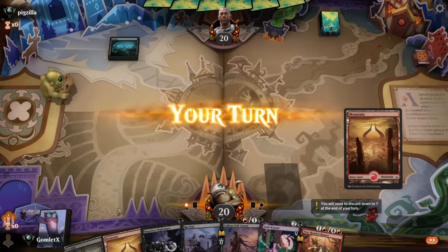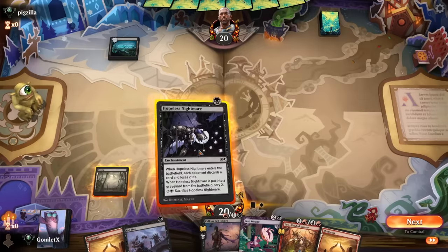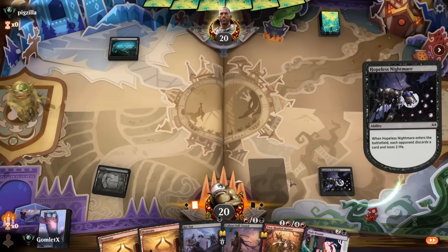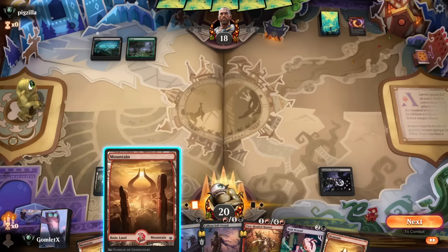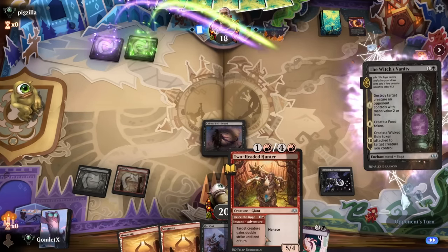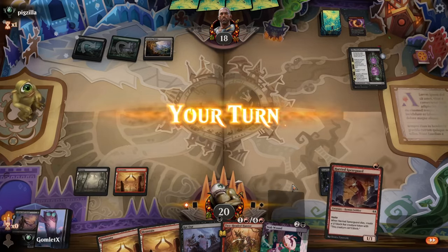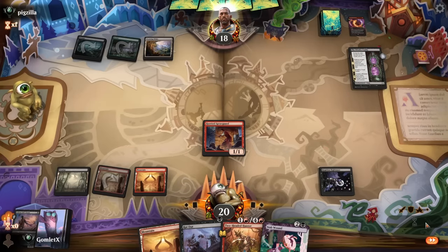Here we are on the draw for game 1. Definitely a keepable hand mana-wise. We'll get the Hopeless Nightmare mana investment out early and roll from there. Our opponent is on green and black, and they have discarded a Torch the Tower, so they're on green-black-red. We're just going to run out our Sellsword and get damage in while we can — we do not have any other creatures to jam out, so we need to be getting the damage in that we can off this thing.